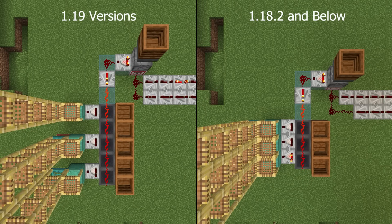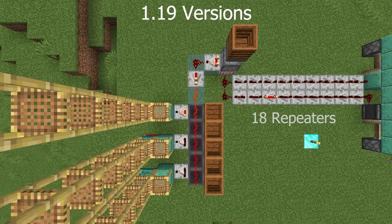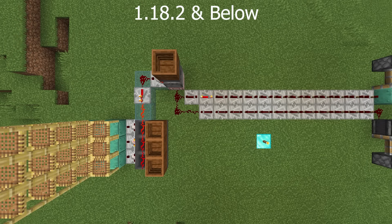This counting system was originally designed by Mambo Jumbo — I will put a link in the description. Now we just need to make our repeater loop. For 1.19 versions, it's 18 total repeaters. All but the last one is set to 4 ticks, with the last one set to 2 ticks, for a total of 70 ticks. For 1.18.2 and below, it's 25 total repeaters set to 100 ticks total, i.e. 4 ticks for every repeater.